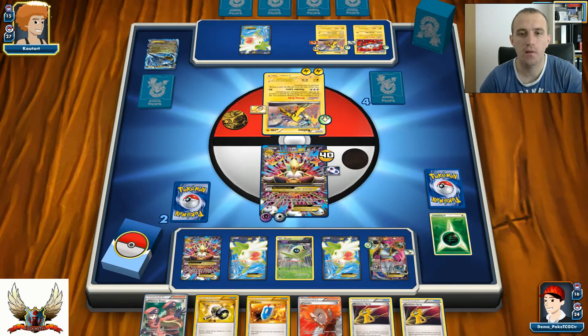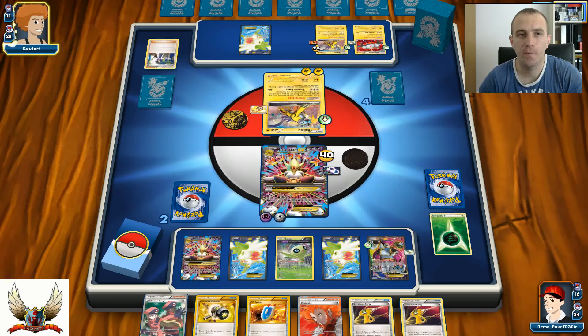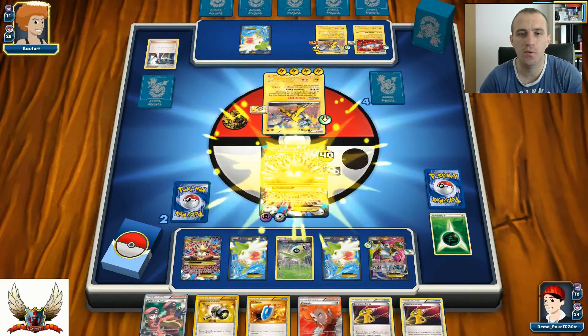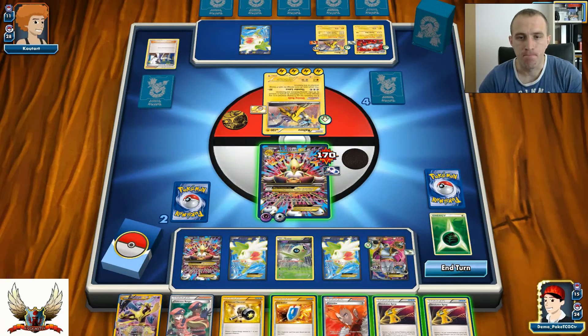Sycamore for seven - this is still a very close match. I definitely need to find a way to get Lysandre. He promoted Shaymin in the active, putting some pressure on it. One more Lightning Energy - he can always stall a turn. Right now with Raikou and Thunderlands he has 130 damage going in, which means I'm down to 170 damage total with only 40 HP left.